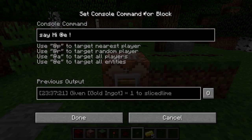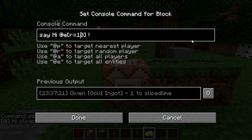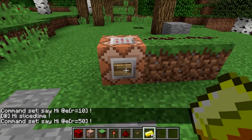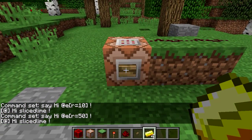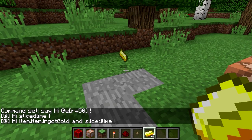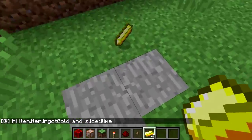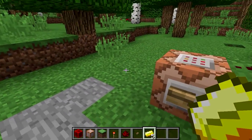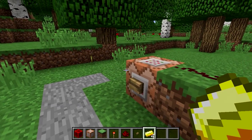We do that by adding a selector argument within brackets and typing r=10. Let's try that — we get only me. Let's extend it to 50 blocks — we still only get me. However, we can create an entity by just throwing an item on the ground. Now if we press it we get hi, item, item ingot gold, and slicedlime. All the pigs and sheep are still there but they are no longer being selected. So let's leave our ingot here and add more to this.